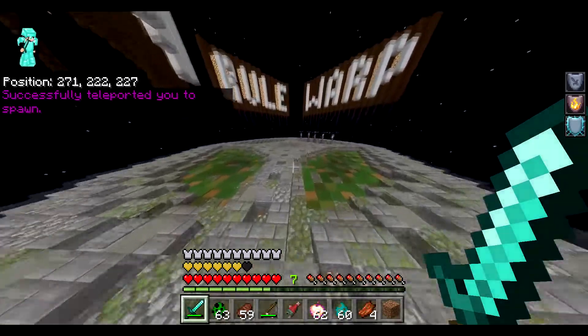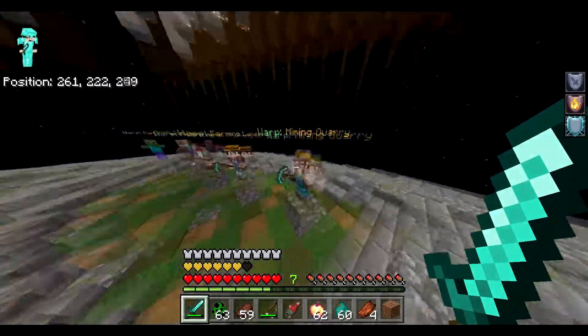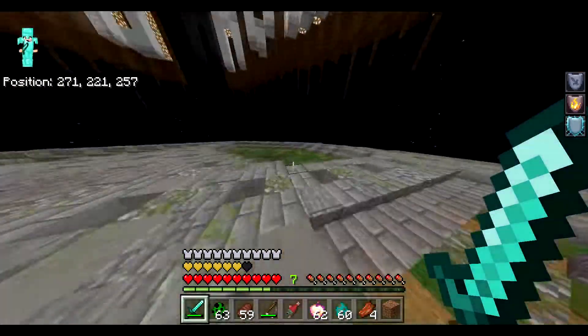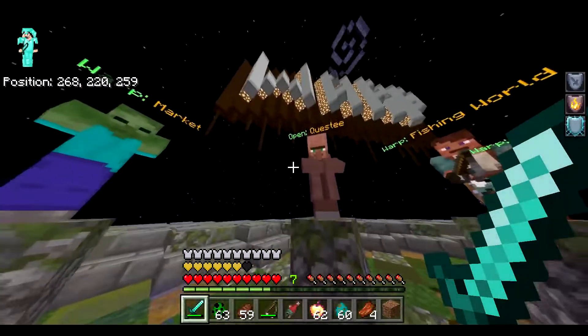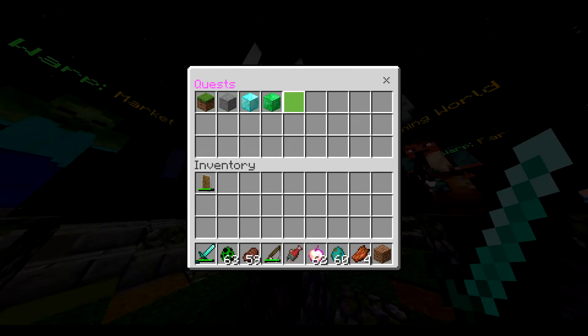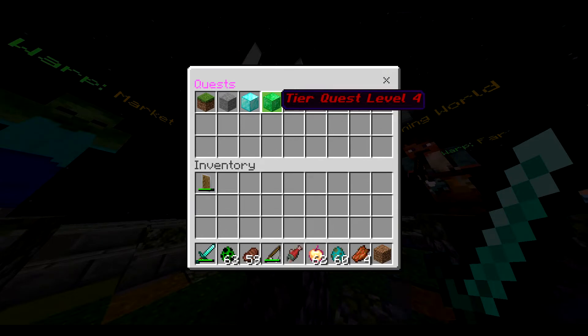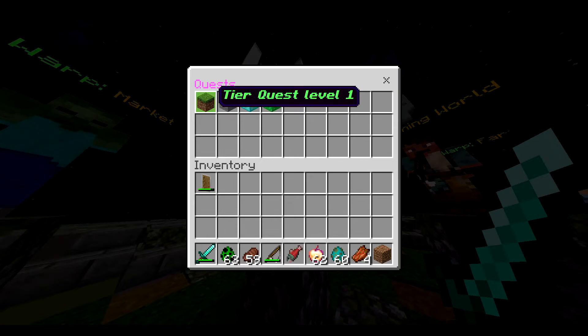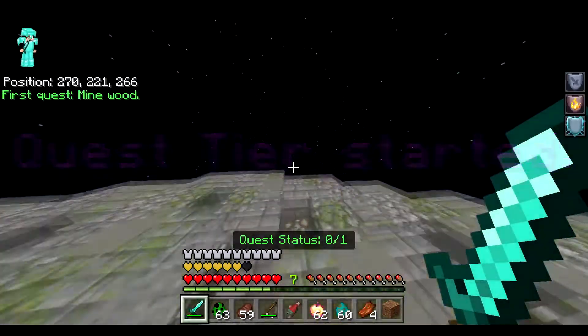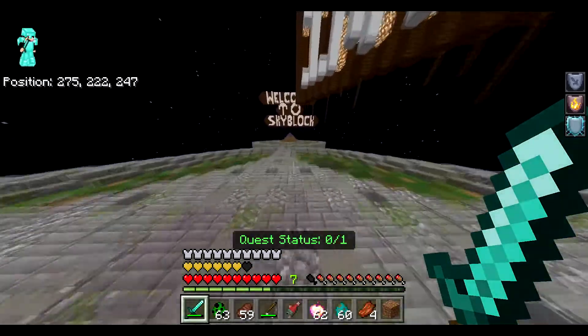We are going to detail the Quest system now. There's a new feature called Quest D — it's not like any other quest system where completing all quests equals finishing. How it works: go to Quest D, and as you unlock new tiers you can click to unlock them. You've got Tier 1, Tier 2, Tier 3, and Tier 4. Each tier has its own set of quests: Tier 1 easy, Tier 2 medium, Tier 3 hard, Tier 4 advanced. The advanced tier probably involves dungeons, which we'll detail in the next video.